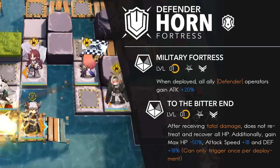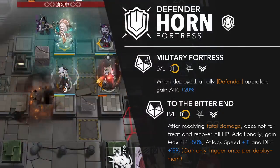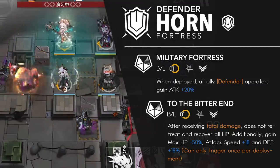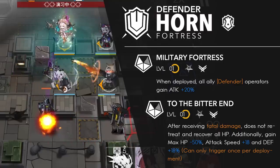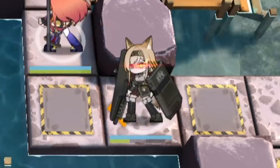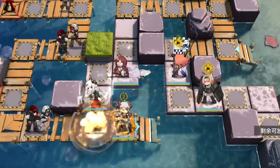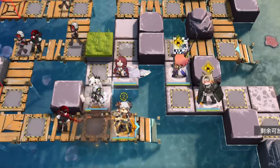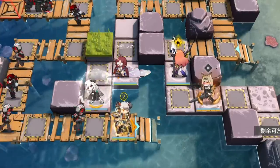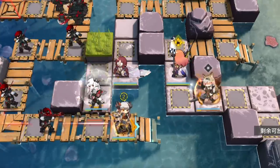Horn's talent can also benefit healer defenders by making them heal more. Horn's second talent, To the Bitter End, essentially gives her a second life. When she dies, she doesn't — recovering all her HP but reducing her max HP by half. Horn will gain 18 attack speed and 18% more defense. You can tell this talent is active by seeing one of Horn's eyes doing the Sans Megalovania. So on top of an already high attack stat, Horn gets more attack speed and defense, letting her survive stronger hits and fire off more rounds. These two talents are already pretty nasty when comboed with her skills.